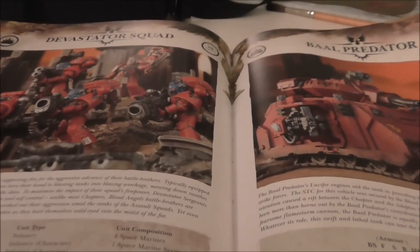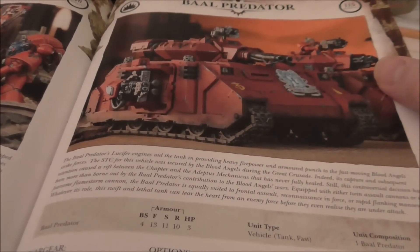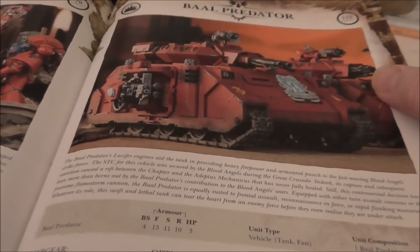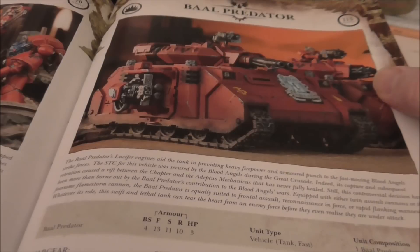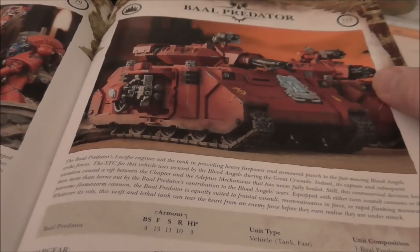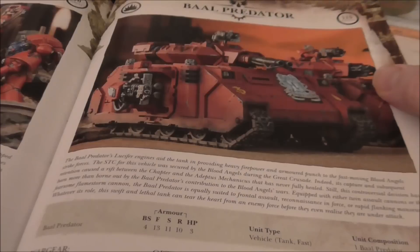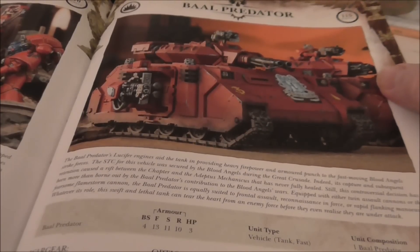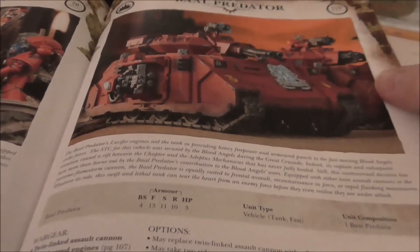Devastator squads are the same as they've always been, no real difference there. The Baal Predator is now in heavy support — one thing I really don't like, because I used to run three in heavy and a couple in fast attack in tank-heavy lists. It just doesn't feel right in the heavy slot. The heavy flamer, heavy bolter, and assault cannon options don't have the punch of lascannons, so they just don't feel like heavy support to me.